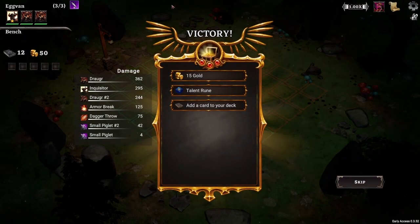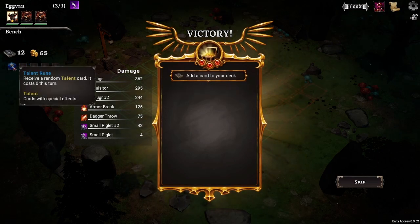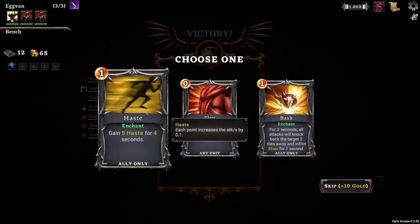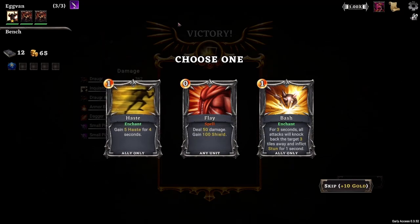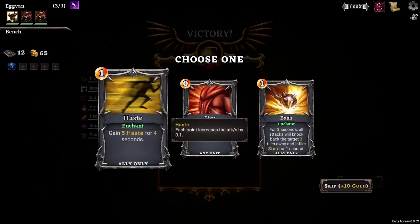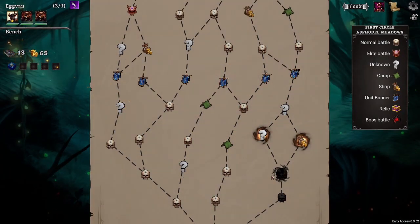That's the first combat. After your fight you'll see who did the most damage, get some gold, and also pick up runes — these are kind of like potions in other games. We receive a random talent card that costs zero and you can use it whenever you'd like. We also get to add a card to our deck. We can deal 50 damage and gain 100 shield, gain five haste which increases attack speed, or do bash which will stun. We'll take the haste card and get into our next combat.